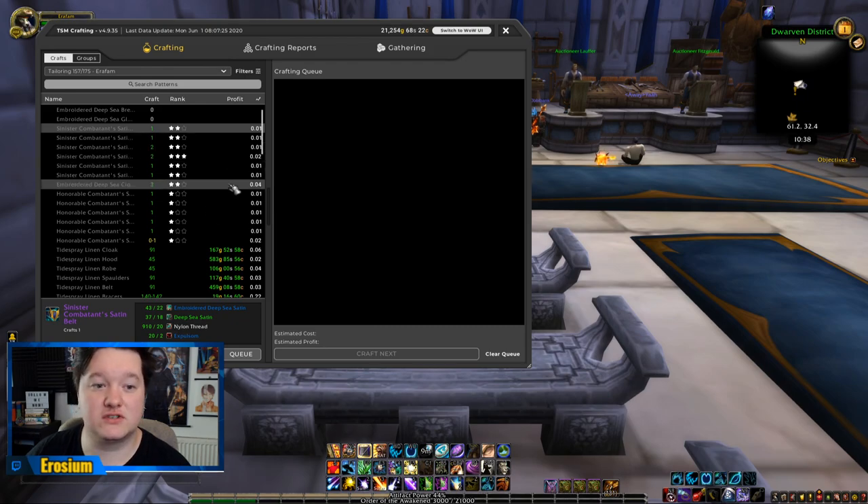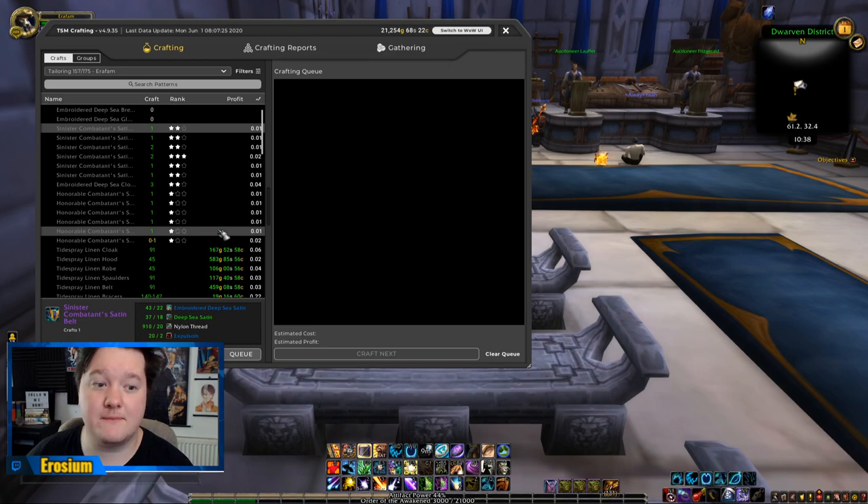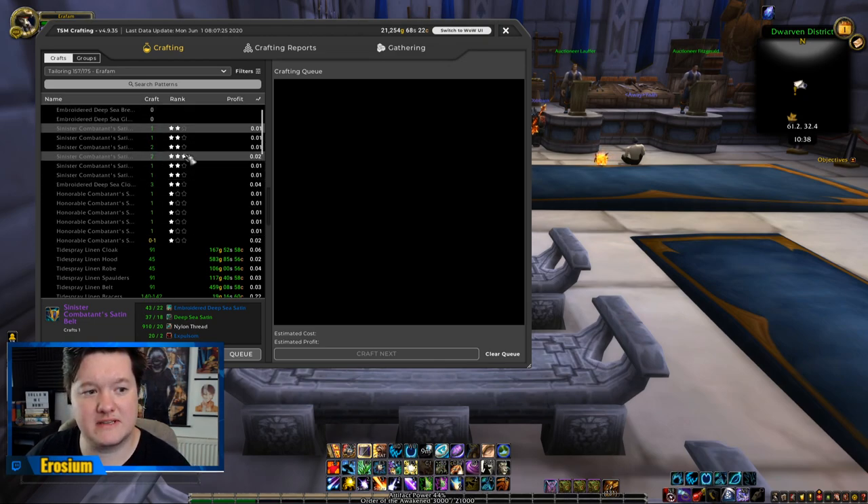What's always good is just getting some Expulsome, making a few items, selling them, and seeing if it works. If it doesn't, at least you learn. Some of this is just trial and error.